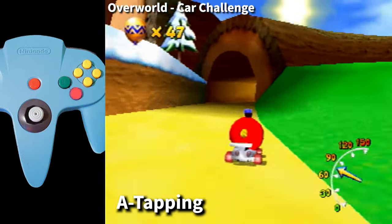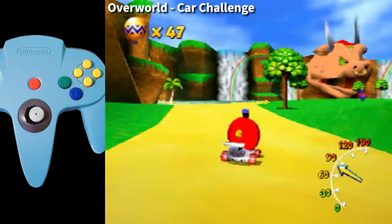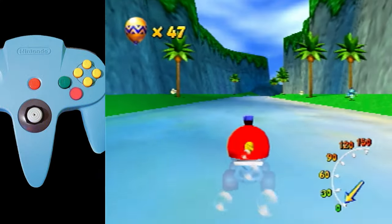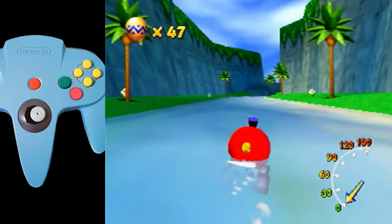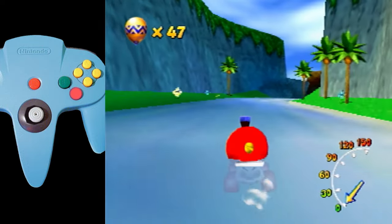Keep in mind though, A-tapping only works during normal driving. If you are off-road — that is, driving in the grass, sand, or water — A-tapping is often slower. In these cases, it's better to just hold A down until you get back on the road.